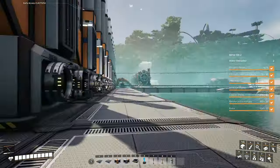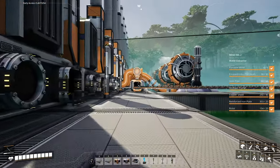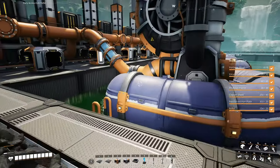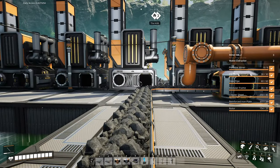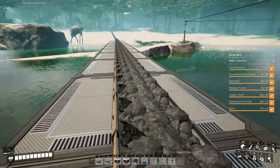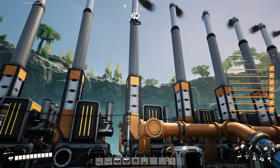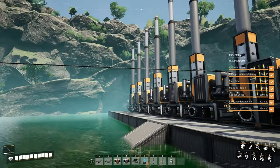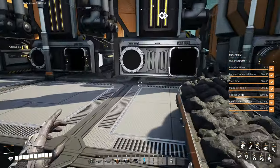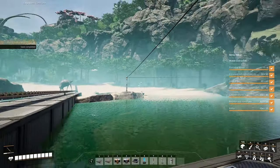All right, we got those hooked up. Now we gotta figure out the belt situation here. I mean I guess we could split this one off to go this direction as well, because this should be the eighth one — one, two, three, four, five, six, seven, eight. Yeah. It's not quite centered but it's good enough. I'm thinking we have to put a splitter right here, or should we do a third line?